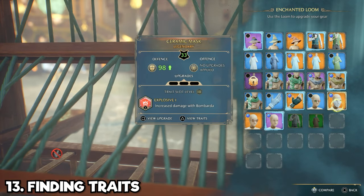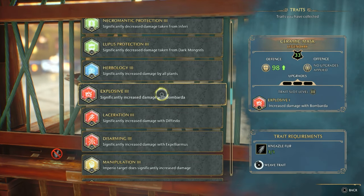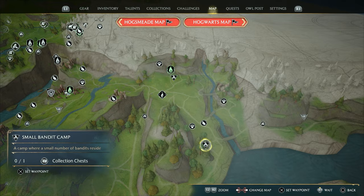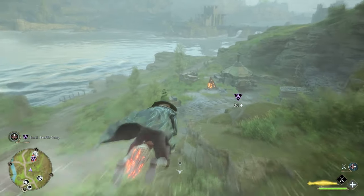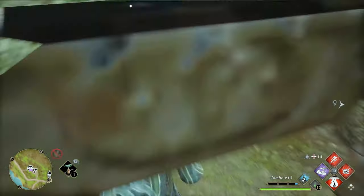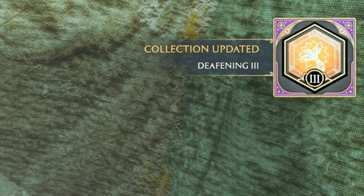Adding traits to gear is super important for making your character strong toward the end of the game, however many of these traits need to be found throughout the world. Bandit camps are one of the best places to find traits — once you clear out the camp and defeat all enemies, a chest will spawn that officially completes the camp and likely contains a trait as well.